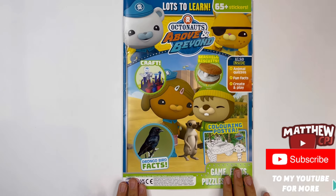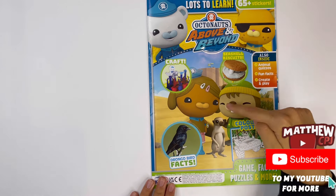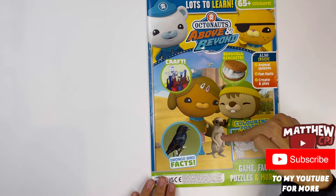Let's take a look inside the magazine first. See, there's Barnacles, Quasi, Dashie, this is Bud, and it's a meerkat.